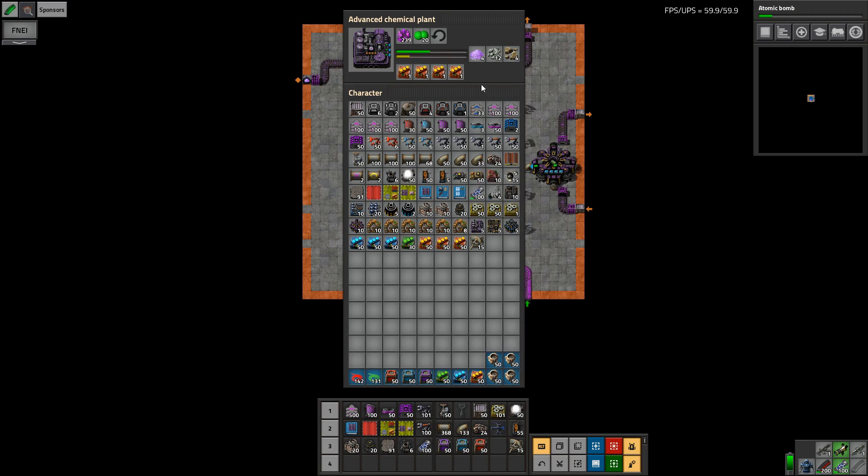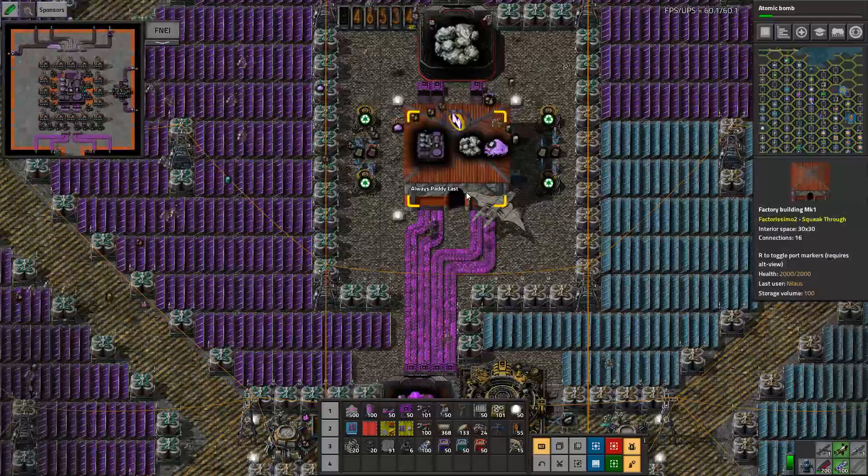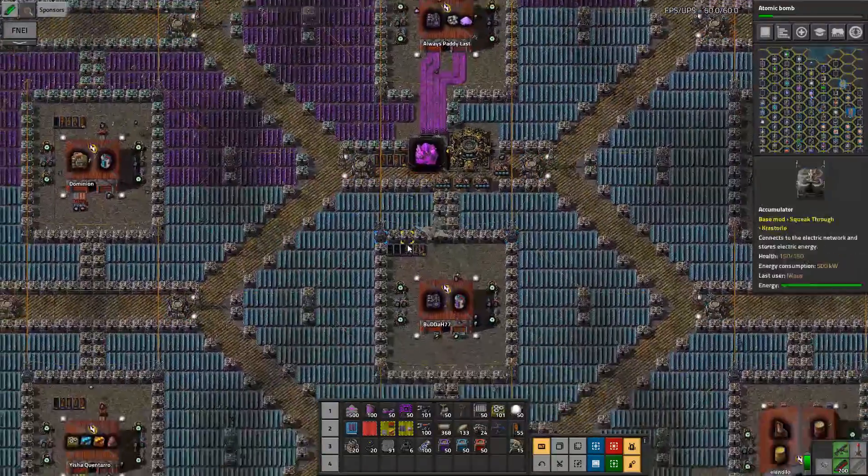Why does it come in bursts? Chlorine is not keeping up — well, that's kind of not a surprise.